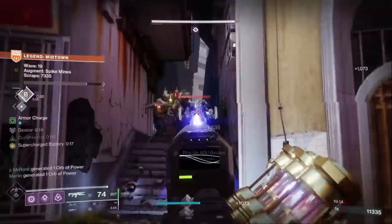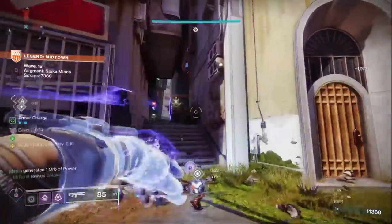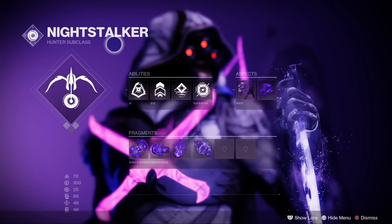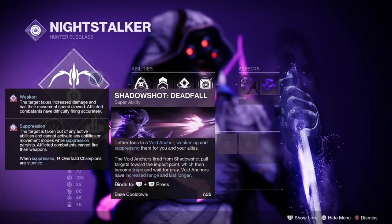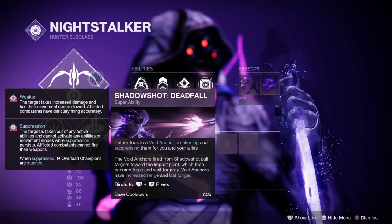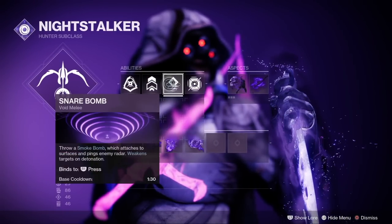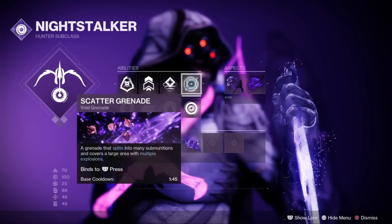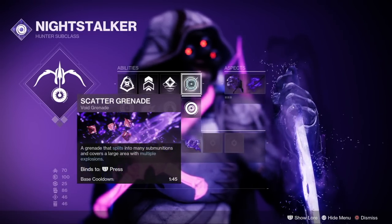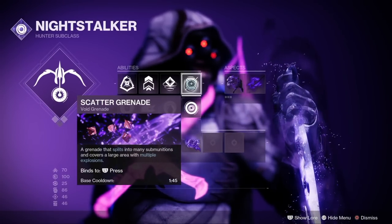Let's go over the rest of the build — every single thing including our fragments, aspects, and mods all synergize together. I run Deadfall tether, which lasts far longer than Mobius Quiver and helps to refund tons of super energy. Marksman's Dodge, triple jump, Snare Bomb, and Scatter Grenade — which is a powerful grenade with a shorter cooldown than something like Vortex — so we can spam it more often. That's my personal preference, but you could go for Vortex if that's what you like.